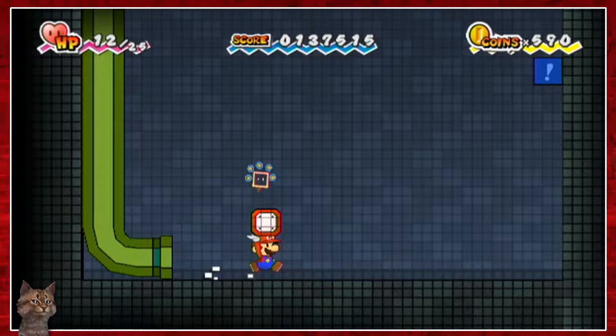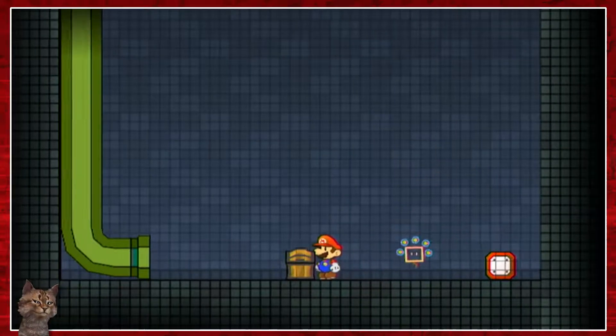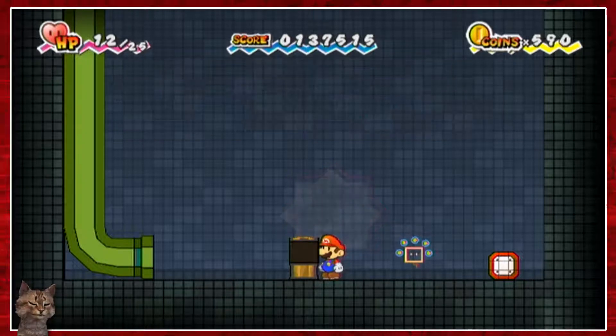It seems like I probably need to grab Thurow in order to hit the block up there with this thing. That works - I'll take it. That would be a chest. You got a fort key - a key to a Fort Francis door. Awesome.